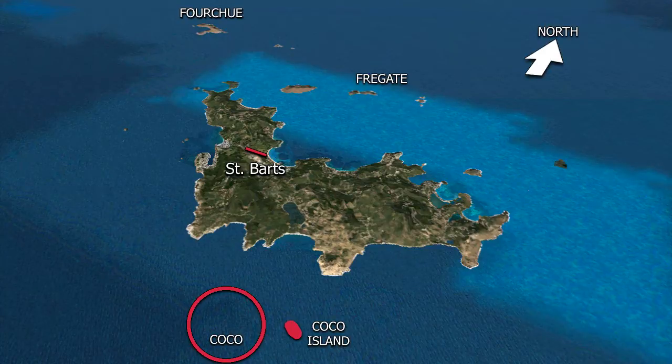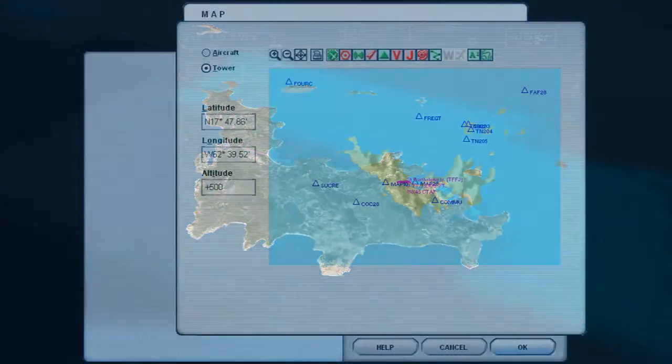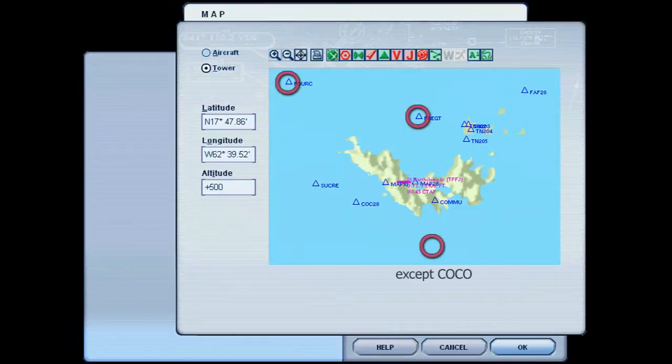One thing we have to understand about VFR flying is that it's not as exact as IFR flying. In IFR, we have to be exactly where we're supposed to be. With VFR, all we have to do is be in the area. Just real quick — all these points I've mentioned are actually GPS points. You can put them in your GPS and fly to them, but that's not what we're supposed to use to land at St. Bart's. We're supposed to use visual flight rules, and we don't need GPS for that, so these points are just reference.